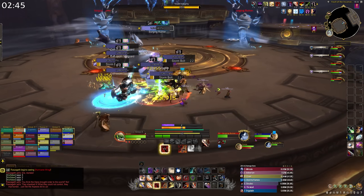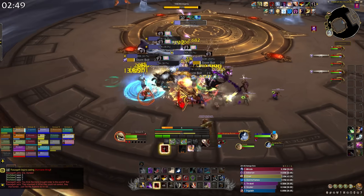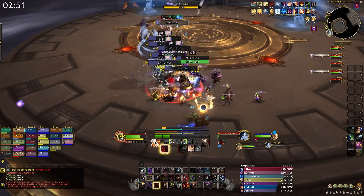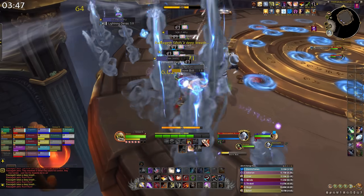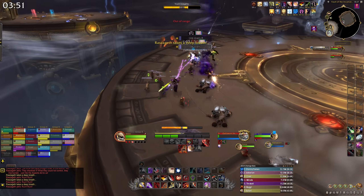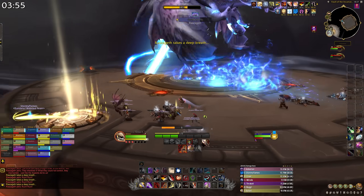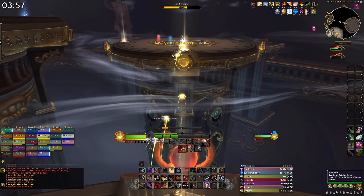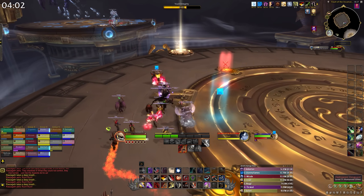On heroic mode, when the acolyte small adds get too low on health, they gain a huge haste buff, so finish them off quickly — you'll also have extra debuffs to spread out with. Throughout the entire phase, Razageth will be breathing lightning across both platforms, so when she's hovering above your platform, look for her trajectory and dodge the big lines of lightning. When your platform is clear, use the teleporter to the side to hop across to the third extra platform.